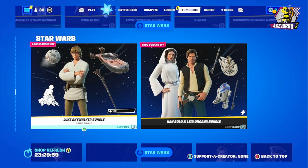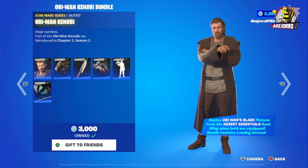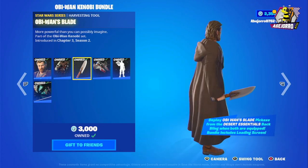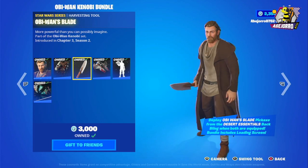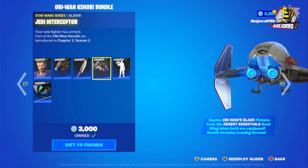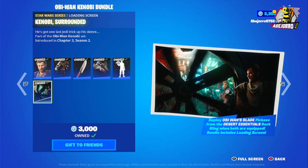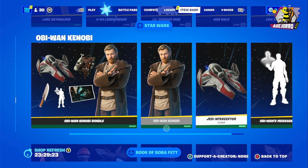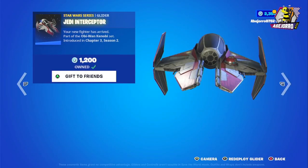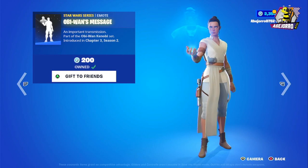Then we have the Luke Skywalker bundle and Han Solo with Leia, which we've already reviewed. Obi-Wan Kenobi is back — here's Obi-Wan with his back bling. The Obi-Wan bundle is 3,000 V-Bucks and includes the glider, harvesting tool, emote May the Force Be With You, and a loading screen. Separately: Obi-Wan is 1,600 V-Bucks, the glider is 1,200 V-Bucks, and the Obi-Wan's Message emote is 200 V-Bucks.